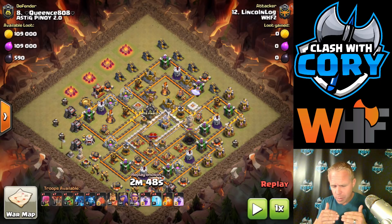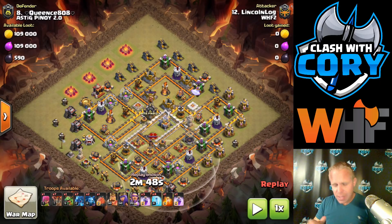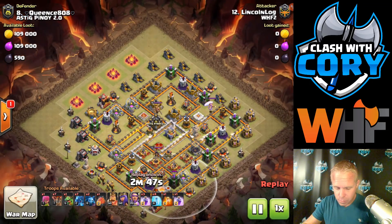If buildings are like one tile apart, that chain lightning from the e-drags really can target quite a few of them at once. So if you get a bunch of buildings in a nice path that are that close, those e-drags should, in theory, be able to take out a ton of those with those chains, sometimes even before they're able to be targeted. So let's go ahead and take a look at how he gets through this one.